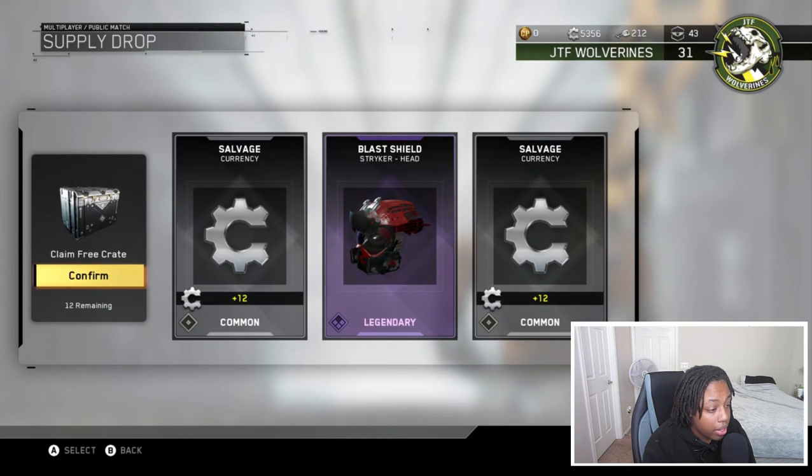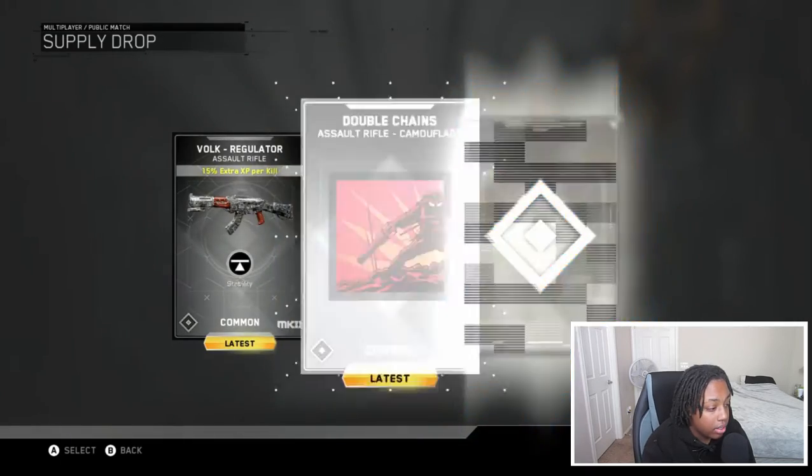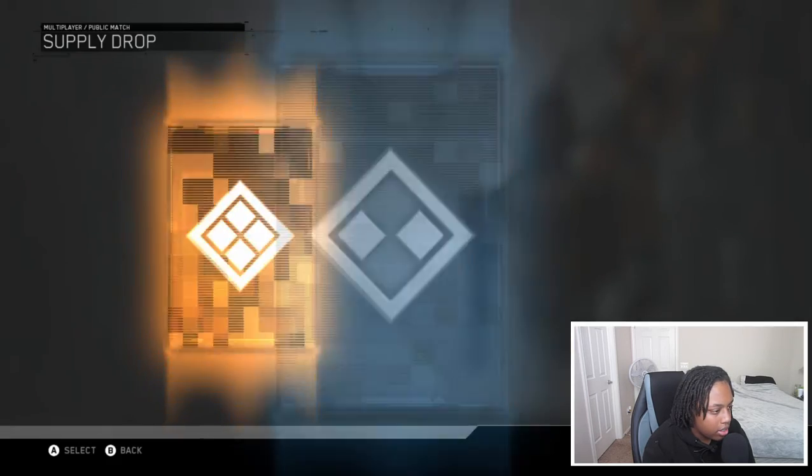So far for commons we haven't gotten anything bad. We got a head piece, some salvage — nothing too crazy. I have a lot of salvage and I haven't used any in this game since it came out. Oh wait — I thought that was good because of the background, but it's just a common. I do have a really good accessory for the Bulk though. We also got assault rifle camo and knife camo — weird camos to say the least.